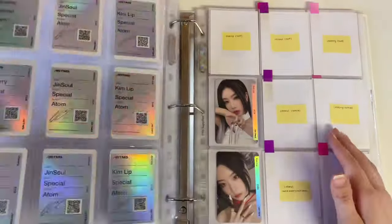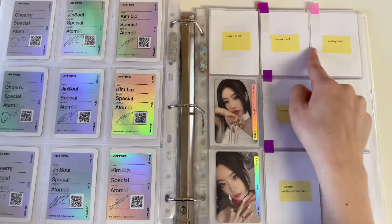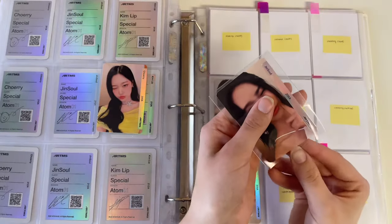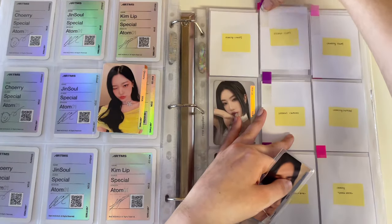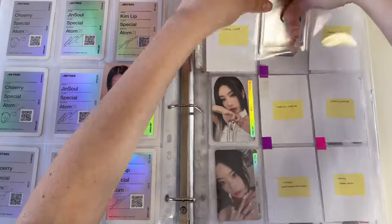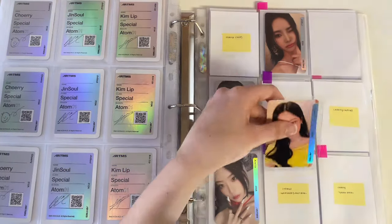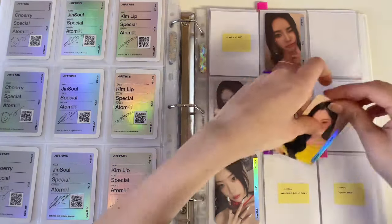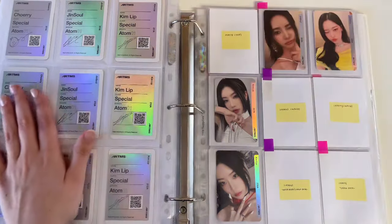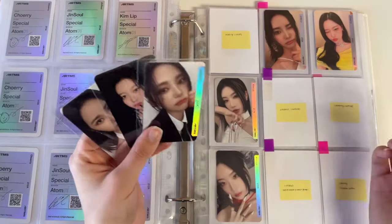For this page I'm still missing one Choerry and one Lip, but for the top row I do have a Choerry and a JinSoul. I am done with JinSoul, which is really nice because she is my bias in Artemis. It's really hard to pick a bias line in LOONA because I just love them all so much, but I feel like JinSoul would be like my third bias. She's definitely the person I will be collecting for Artemis.